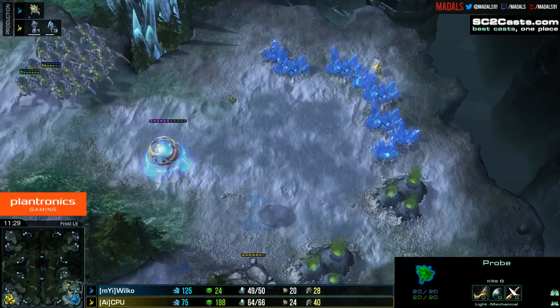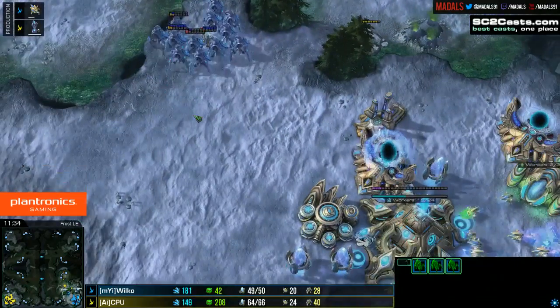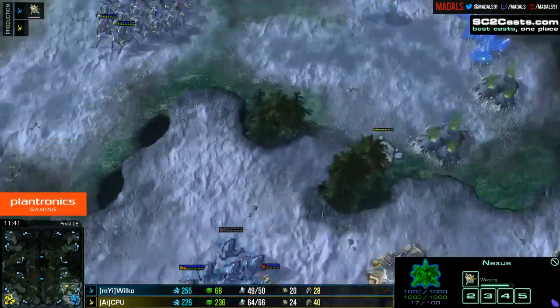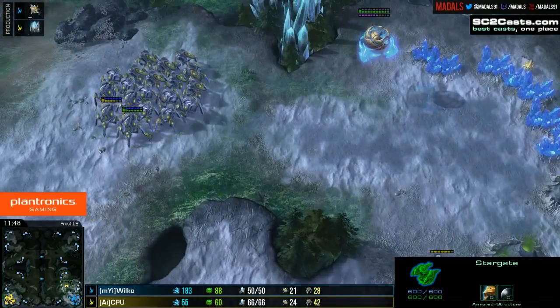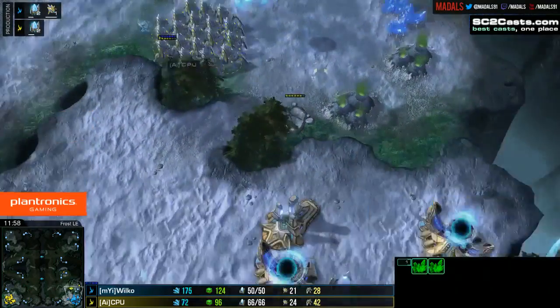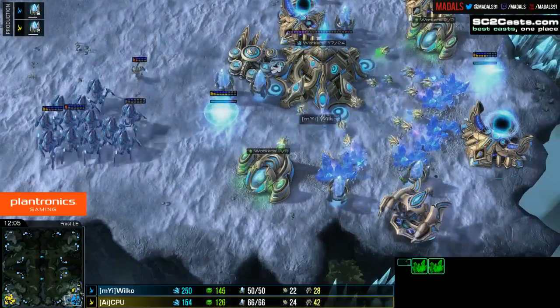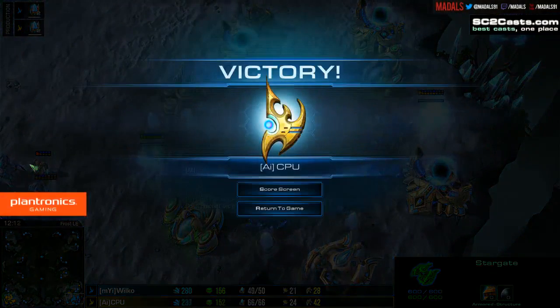DTs are going to absolutely wreck Wilco now — there's no easy way to say that. He has absolutely no detection at all, and an Oracle would take a long time to get out. So much damage can be done before then. Just the one Dark Templar moving up into the main now — one DT without detection can do an awful lot. The DT heads straight in, still no Oracle getting started. GG is called the second the DT is seen, and CPU takes map number one of this best of three.